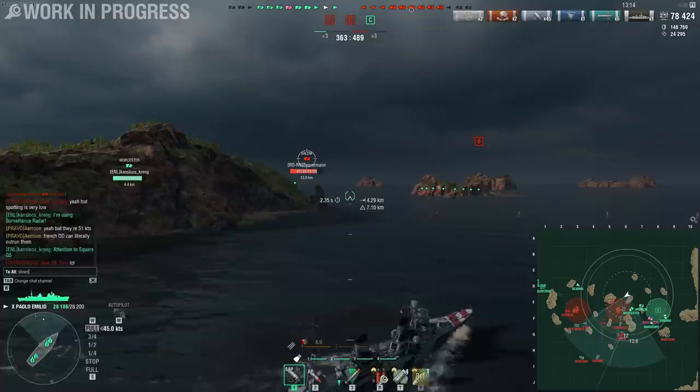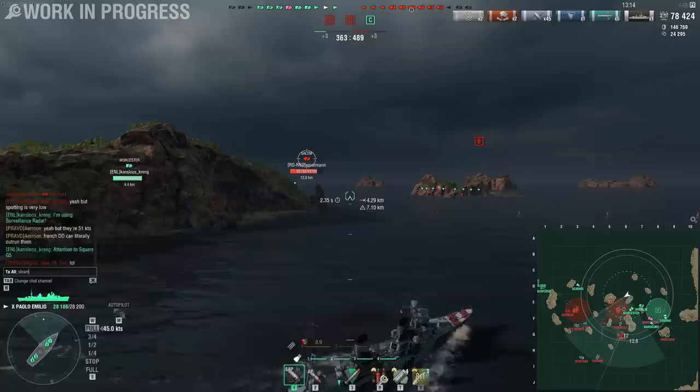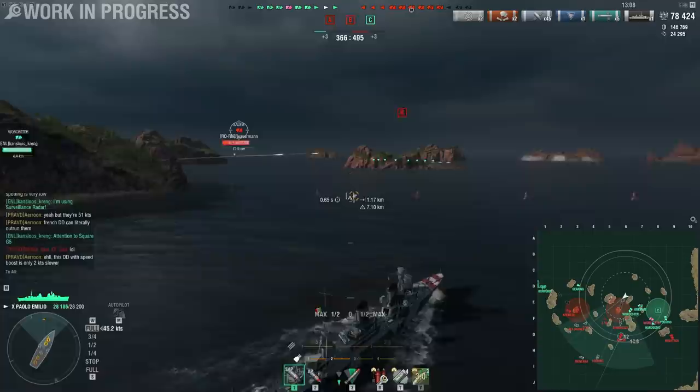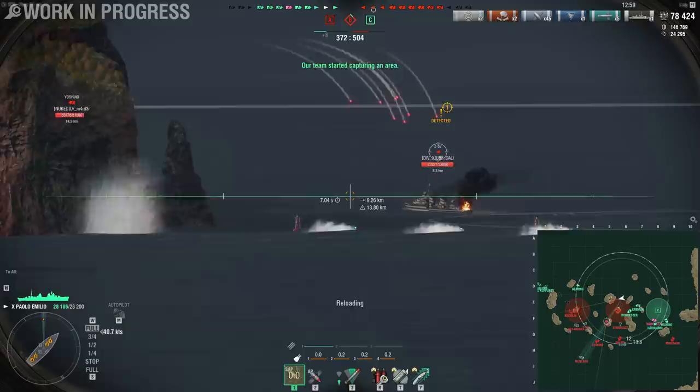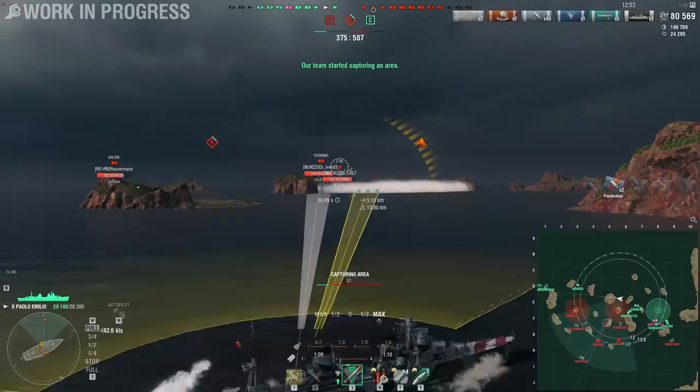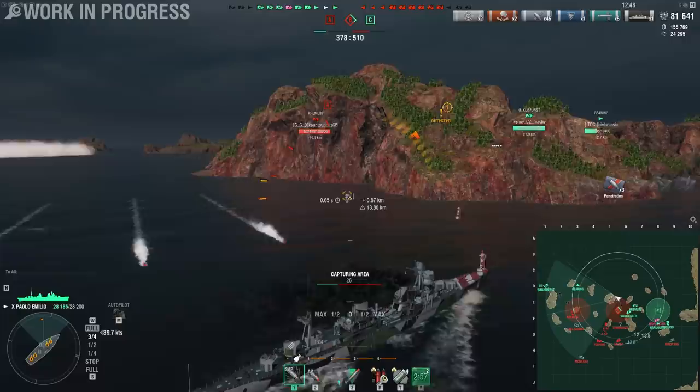We dealt with the Kremlin on that side; now it's time to deal with the Salem and try to take the B cap. The downside with the ship is that even though it's incredibly deadly to destroyers, she does have 7.1 kilometer concealment at full concealment, so she can't just chase down destroyers. Torpedoes! But I have speed boost, so I should be able to avoid them — it's gonna be close, but not close enough for the enemy.